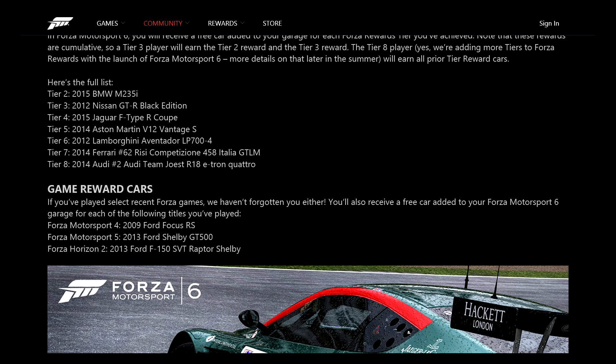If you are tier two you'll get the 2015 BMW M235i. Tier three gets you the Nissan GTR Black Edition 2012. These cars will be in your garage — you will not have to buy them. These are cars in the game that you'll have without purchasing. We've got the Jaguar F-Type R Coupe, the Aston Martin V12 Vantage S, the Lamborghini Aventador LP700-4 all the way up to tier six and seven, getting up to the Ferrari 458 Italia GTLM — which might be the longest car name in the game.